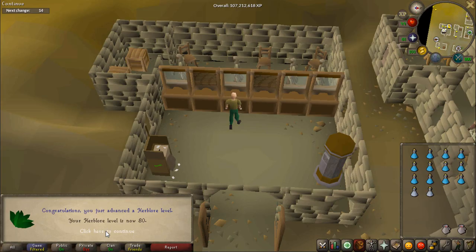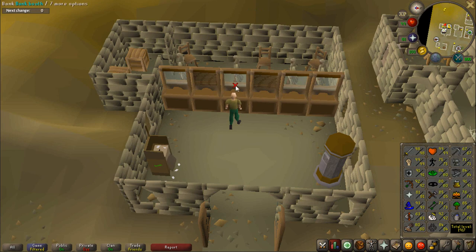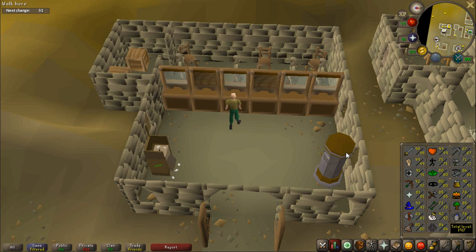There we go, there is level 80 Herblore — a very nice milestone. You can't really make any cool potions, but level 80 is a nice looking number. I'm honestly thinking I might get all the way to level 82 based on what I currently have, because I just got 80 and I'm just starting. I still have over 800 ranging potions and 1200 magic potions to make, so maybe my calculations were wrong and I'll get 82 off of these.